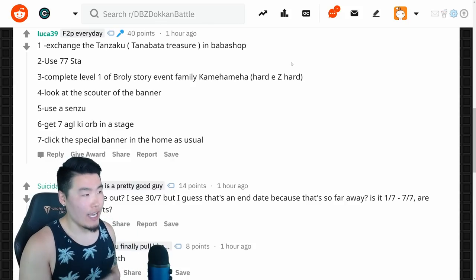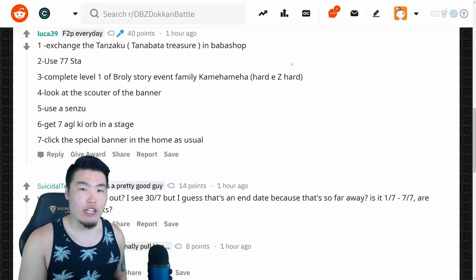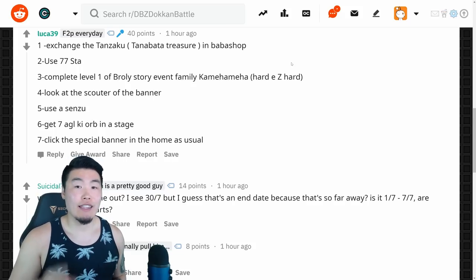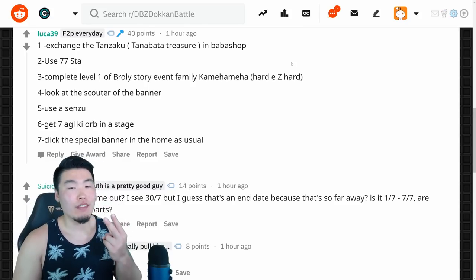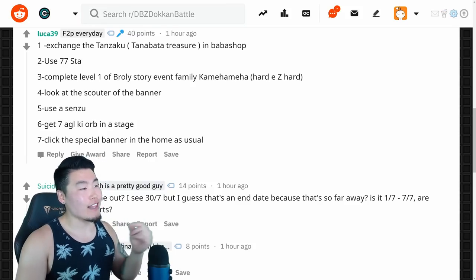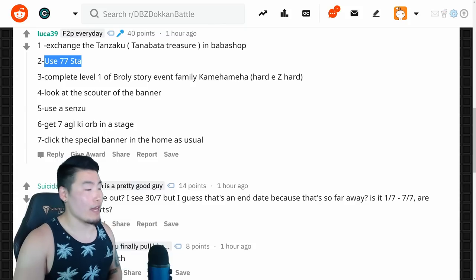The clue for the 1-star Dragon Ball is to exchange the Tenzaku — which is a new Tanabata treasure — in the Baba Shop. Once you do that, you'll get the 1-star Dragon Ball on July 1st. Number 2 is for July 2nd, and to get this Dragon Ball all you've got to do is use 77 stamina. Super simple.